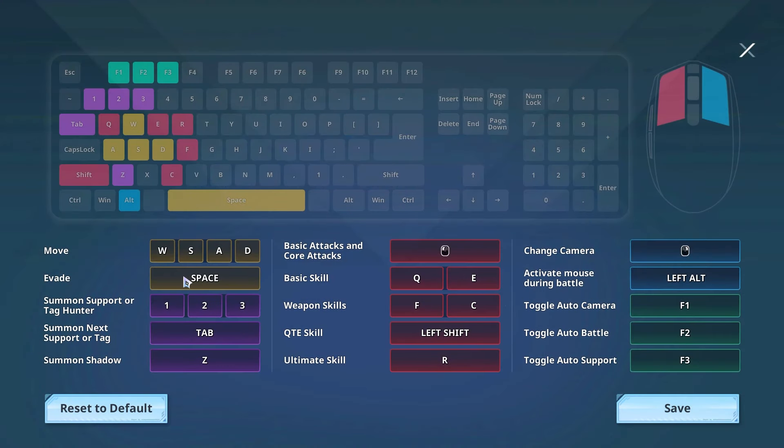Let's talk about some key binds you want to change. The first thing is definitely going to be the QTE and evade. I personally find it better using left shift for evade because it kind of reminds me of Minecraft - you can dash with that - and having the QTE skill on space just feels way easier.